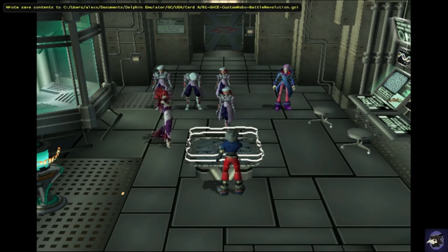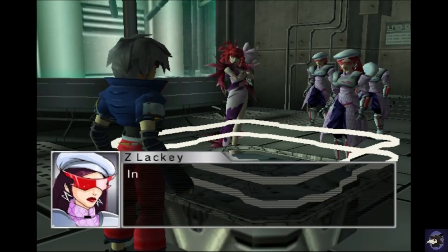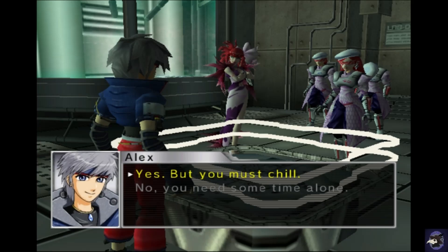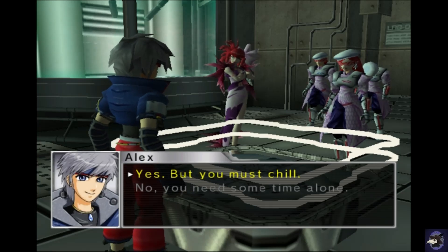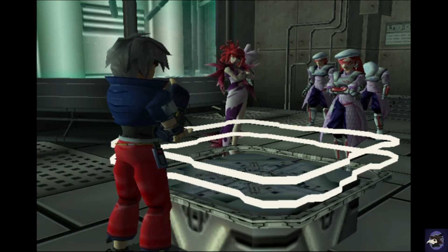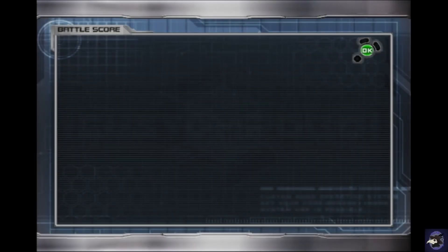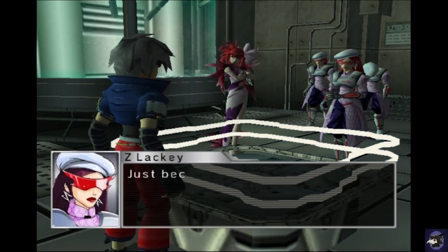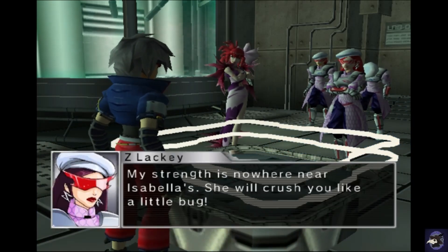Alright, second female member. In case you haven't noticed, nobody here can act. But I can. I'm going to be like a member of Isabella and get rid of all you stupid nasty men. Are you ready, swine? Yeah, but you must chill. I'll chill nothing! Alright, pretty easy battle — got 50 again. We need 70,000 more, so we need about 35 or so per battle on these next two battles, but we'll be fine. Just because you won doesn't give you the right to get cocky — my strength is nowhere near Isabella's. She'll crush you like a little bug.